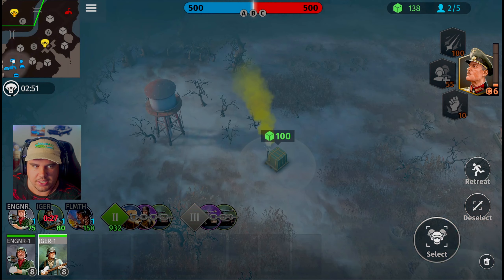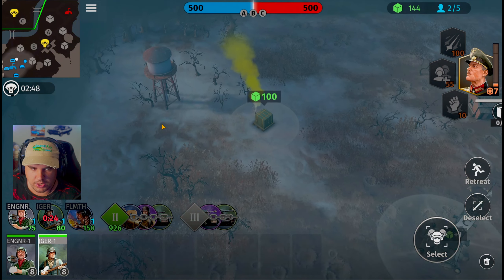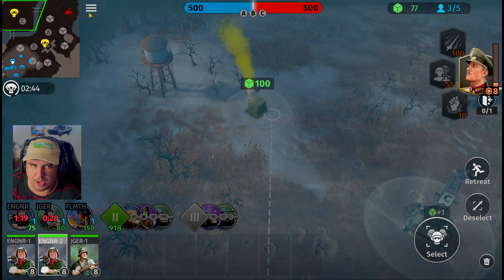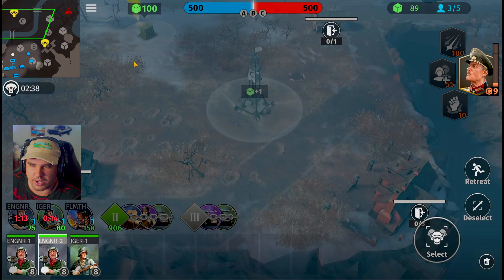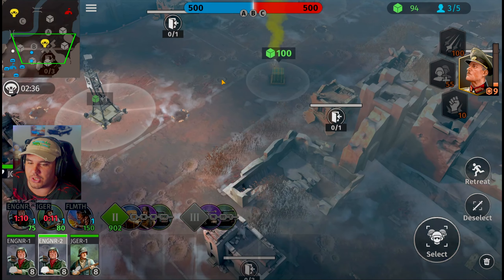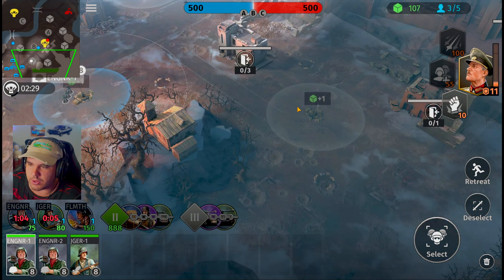Let's grab a Jaeger unit and send it out towards this crate here. Charlie looks like it's really far away so I don't even know if it's worth sending an extra unit out there. Let's just send an engineer and see what happens — looks like it's about equal distance from him. We gotta go over there eventually anyway, so may as well get over there while we can. You guys come back around here and capture this objective post.